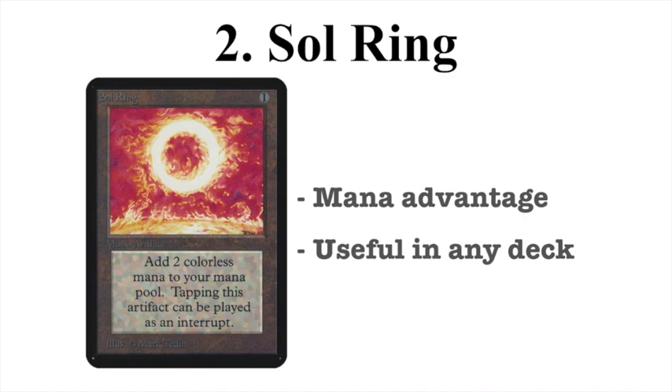At number 2 we have Sol Ring — obviously a classic. One mana to cast, tap to add two colorless mana to your mana pool, and tapping it can be played as an interrupt. This is just instant mana advantage, useful in any deck. It would have been number one if not for what's coming in at number one, which is just too cool.